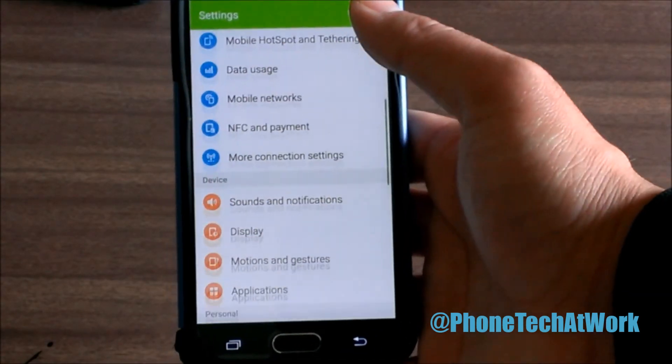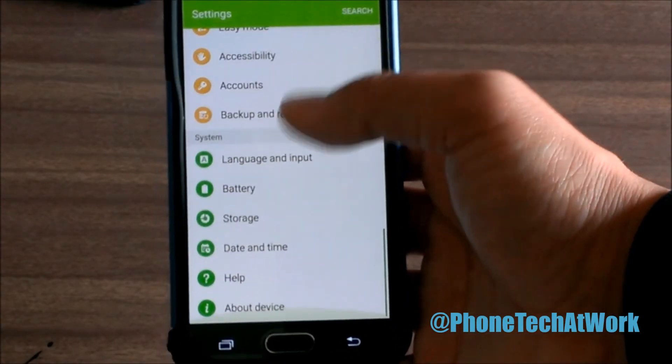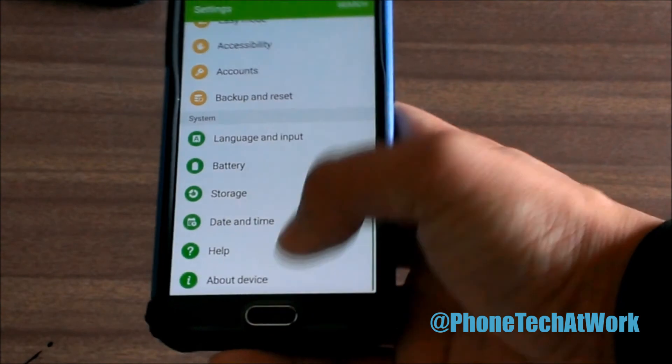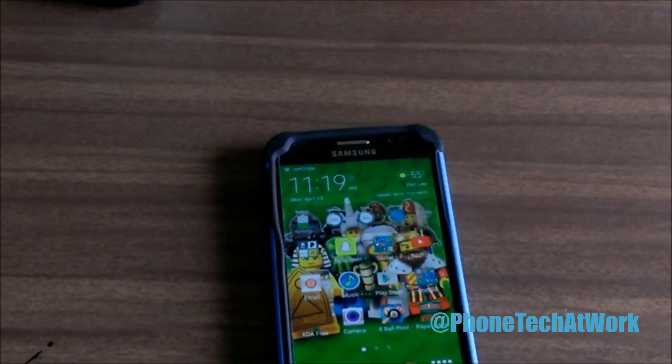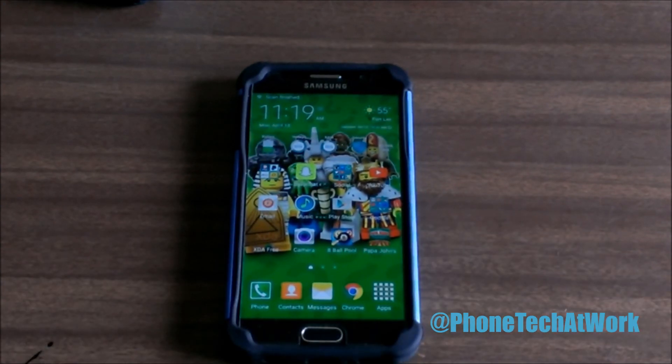If you go to Settings you can see how everything is green now, except for a couple of elements that stay the same. That's about it, guys. Those are the themes and what's available right now for the Galaxy S6 and the Galaxy S6 Edge, which I don't have at the moment. Follow Foam Tech at Work for more videos like this on the Galaxy S6.